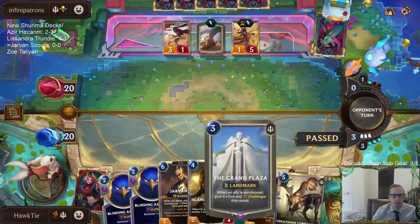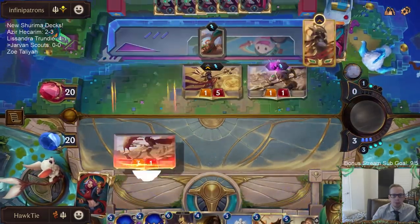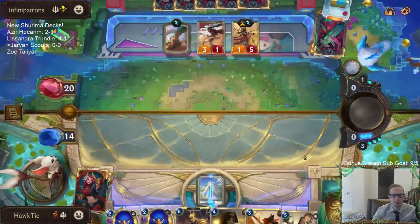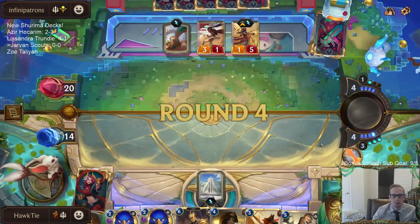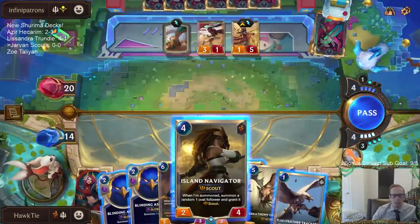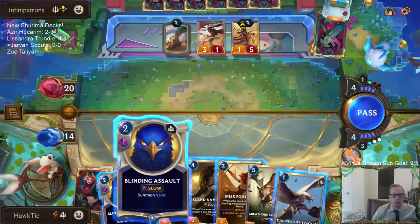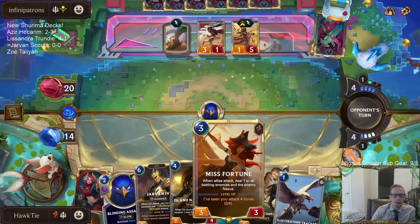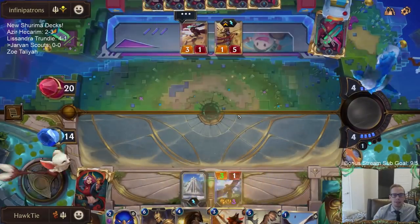I assume they attack... wait, I gotta play Grand Plaza this turn. Okay, how's this going to work? Island Navigator or Blinding Assault - I mean I want to play Blinding Assault, I think we're just going to do that. Because I want to play the Misfortune, right? So let's play this - the Valor that gets the vulnerable.